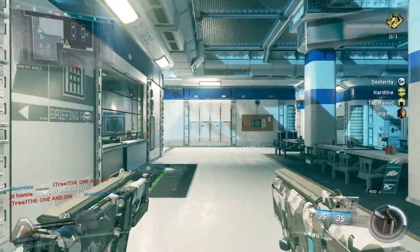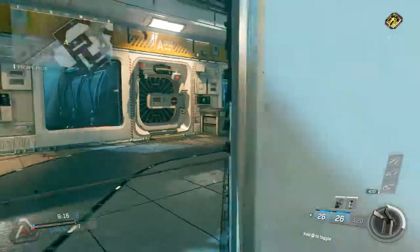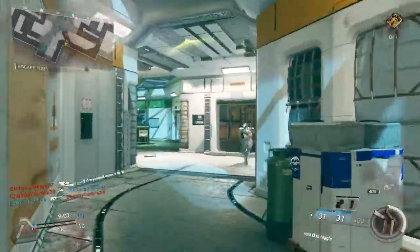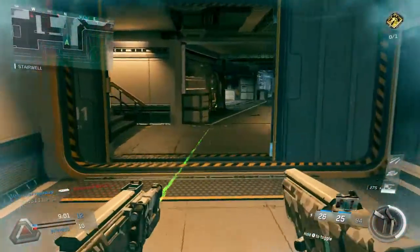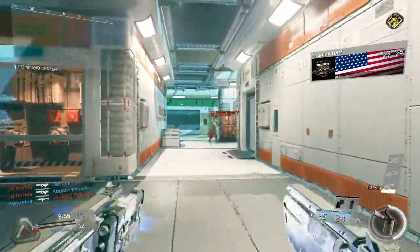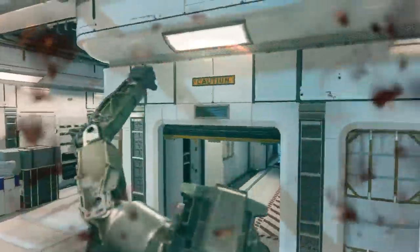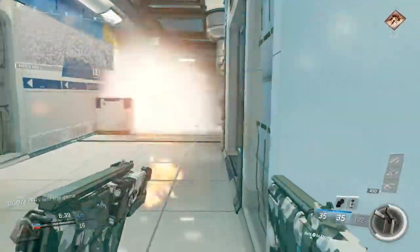It is kind of hard to deal with stuff at range, but it still has such a tight hip spread. That was your mistake — he decided to come back at exactly the wrong time. They've got a counter UAV up. I probably should have just shot — still got him. There's a dome shield; I'm not sure if that's a friendly or not.